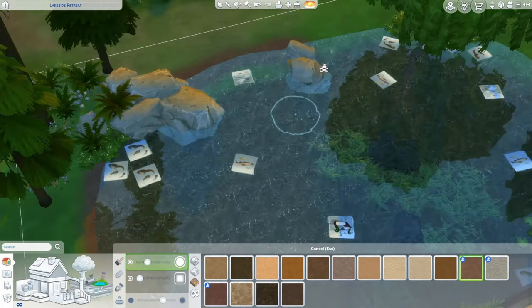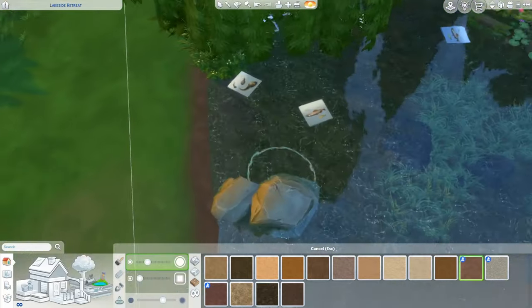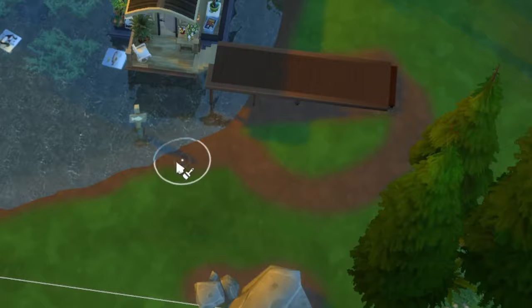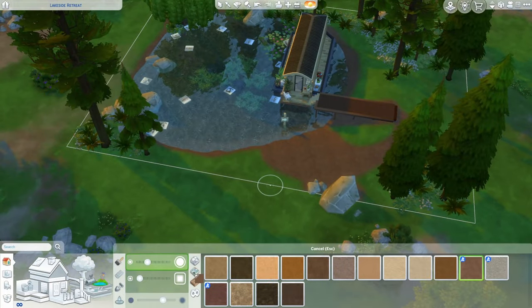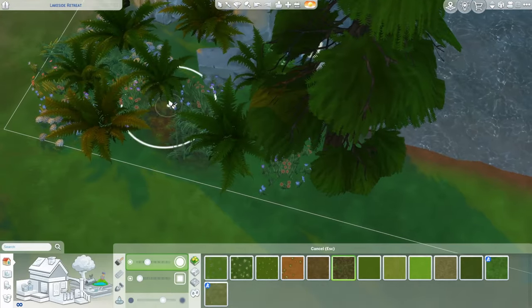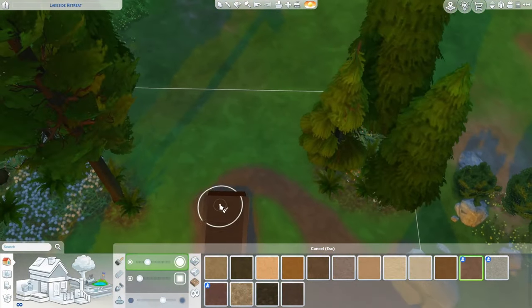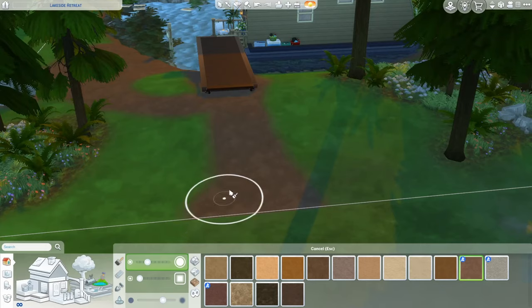I'm going to go around the edge of my pond and blend the darker dirt into the lighter dirt. I'll paint it under most of my plants except where my coniferous trees are, underneath my dock, and bring it down for the little fire pit area. For where my trees are, I'm going to grab a texture that looks like pine needles fell down — I like that. I should connect this to the edge of the lot as well; if you really don't like the hard edge you can use your eraser tool to create a soft fade.